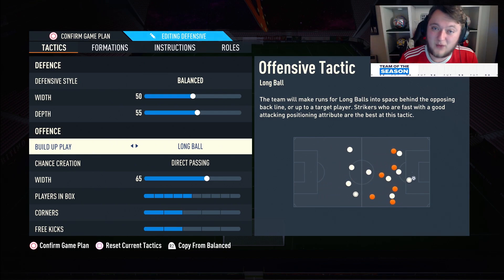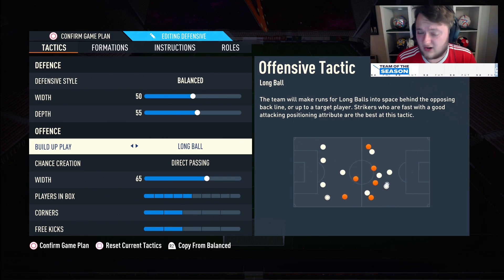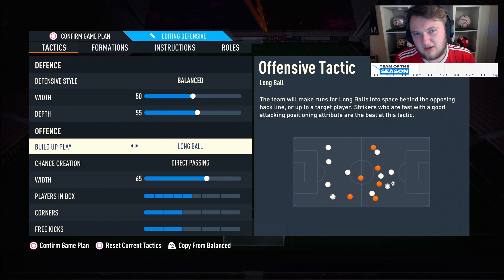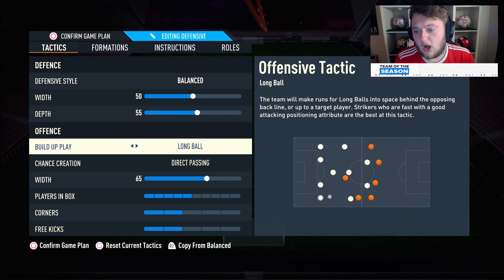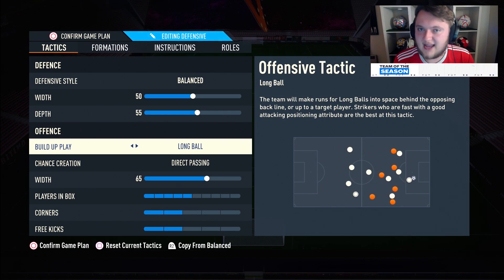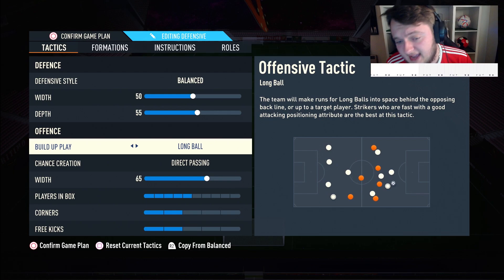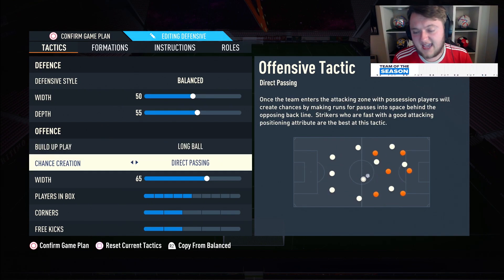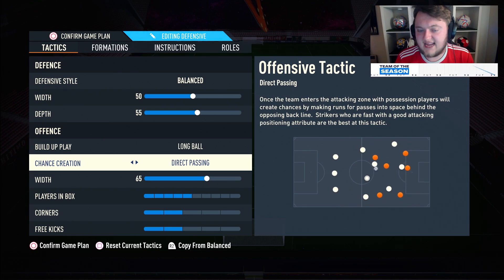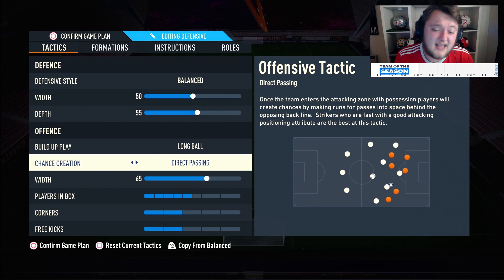For build-up play, long ball works really well in the 5-4-1 — it's good for over-the-top passes if you've got good passers. It works well between the wing backs and the wide players, who try to make runs in behind full backs. With fast and strong players doing that constantly, it's really hard to deal with, especially for cutbacks. I've really found long ball to be great — if you don't like it, go to balanced, but I recommend trying it.